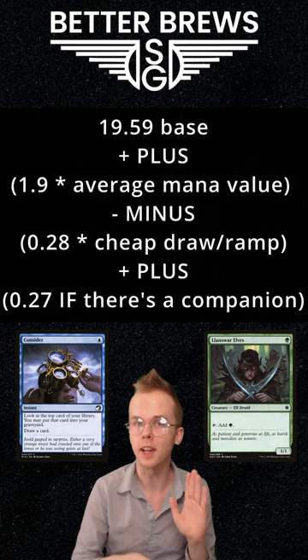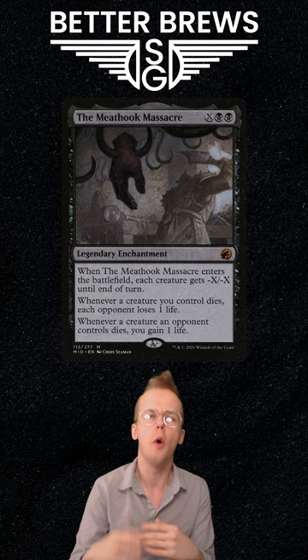Importantly, this formula doesn't account for X spells, or account for things like how likely it is that your ramp will survive the turn cycle.